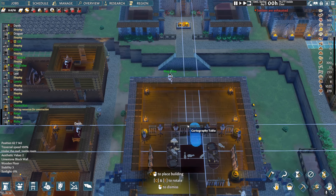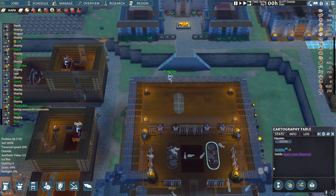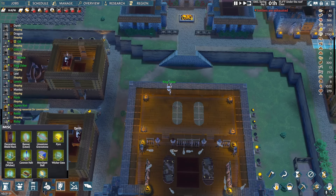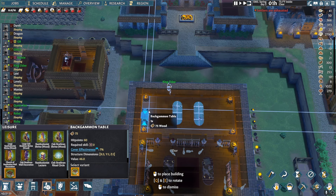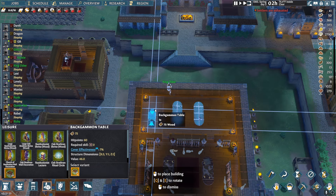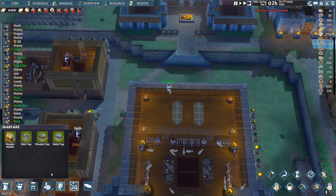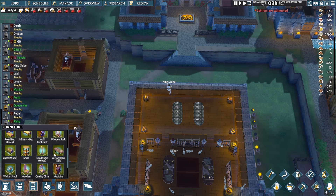We're going to take these and relocate them into here — same with this one. We'll throw in some backgammon maybe. Let's see what all we want to put in here. We have everything available to us now. Do we want to put in a fire pit? I think a fire pit with some chairs and stuff would be cool.